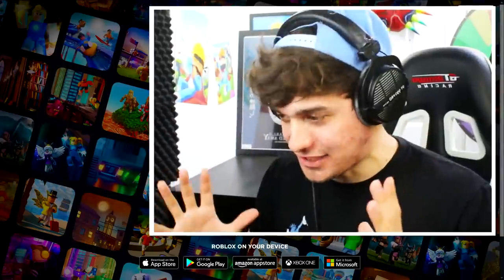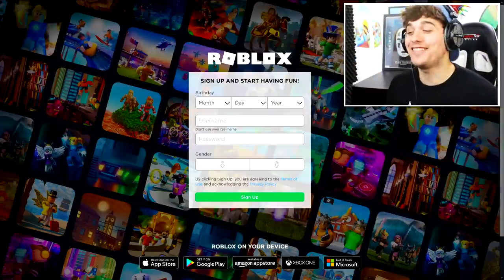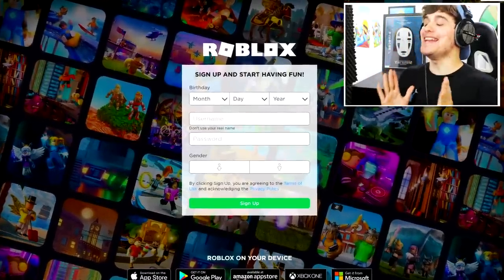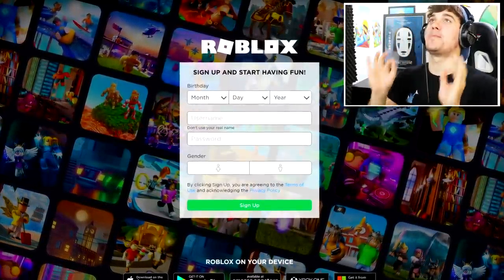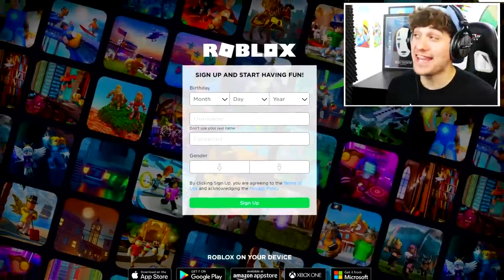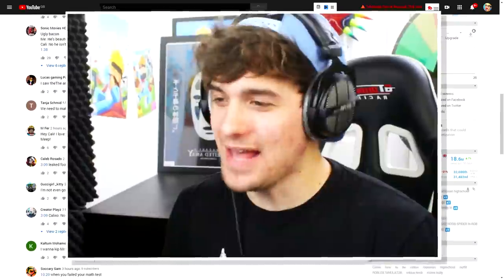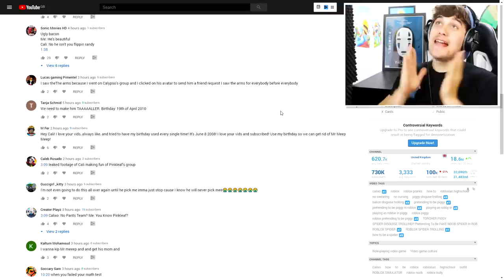I have to do it in Kalixo fashion. You see the title of this video, you see the thumbnail. So the first thing we need to do is create ourselves the perfect account for Karen. Wait, who's Karen? You're gonna find out who Karen is, guys.